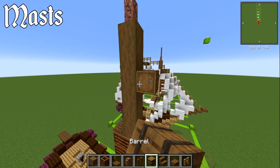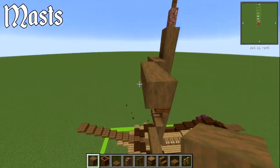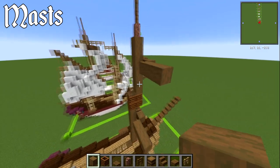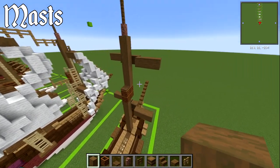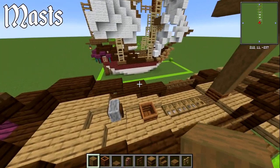Now with the barrel, have it sideways one block below — leave a block gap and place your barrel there. Then have stripped spruce wood coming out either side. Depending on which way your sails are turning, have three going across here and then three going across the other way to create a nice diagonal so the mast moves forwards and these go across.